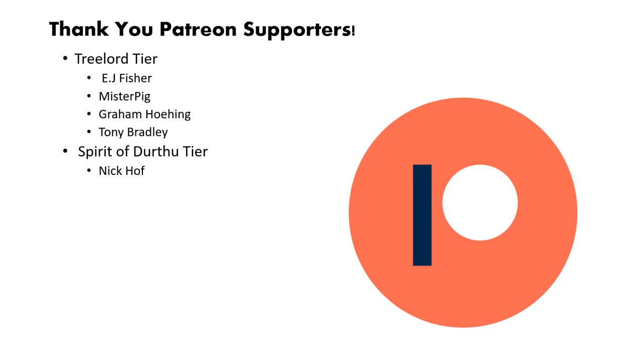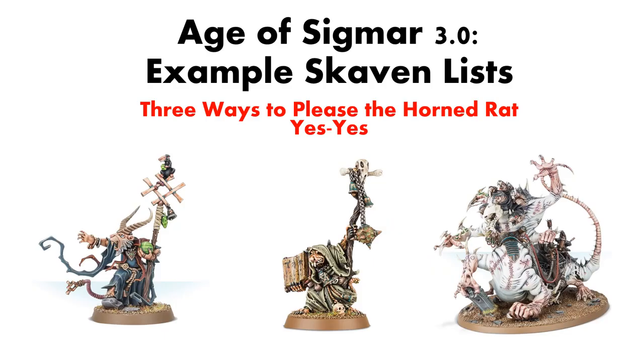Before we end the video, I'd like to give thanks to our Patreon supporters, and an extra special thanks to Nick Hoff. If you would like to join the Patreon, there's a link in the description below. We also have a Discord channel, so if you want to come and join the community over there, there will be a link in the description as well. And that was three example Skaven lists. Skaven have a lot of different choices from their War Scrolls, so there's a lot of room for variety. These are just some that I hope that you can take and modify or build to fit what you want from your Skaven. Their unique clan sub-faction mechanic really lets you go ham on customizing your Skaven to be exactly what you want. These are just some jumping off points that I enjoyed making.